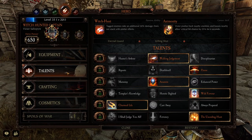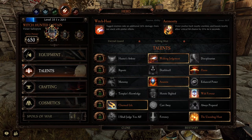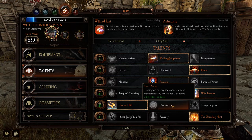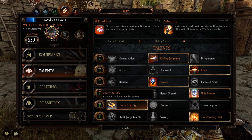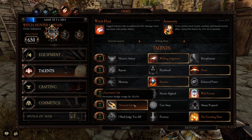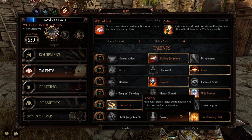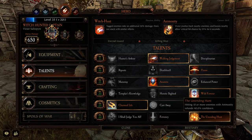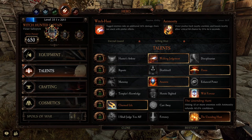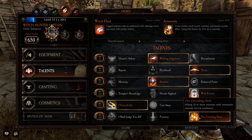So we'll quickly go through the talents — pretty standard for the first part: Walking Judgment, Flens, Assassin, Wild Fervor. And because we're not relying on pushing and the push attack, we're going to go for Charmed Life for increased dodge range, since dodging is going to be your main line of defense. For the last talent, instead of Fervency, we're going with Unending Hunt — you'll be spamming this on hordes just to keep your animosity rolling.